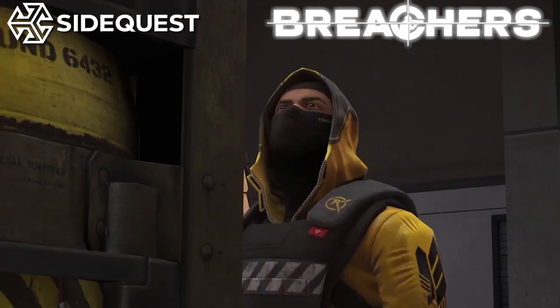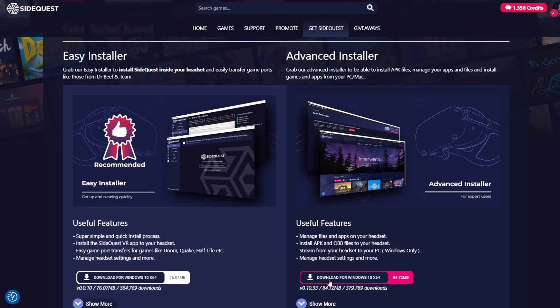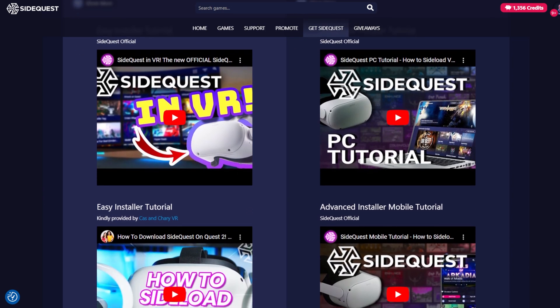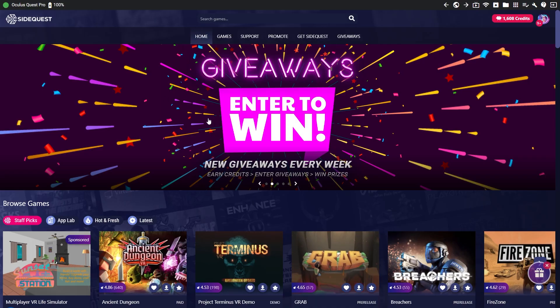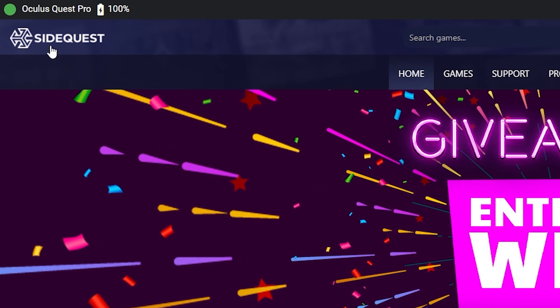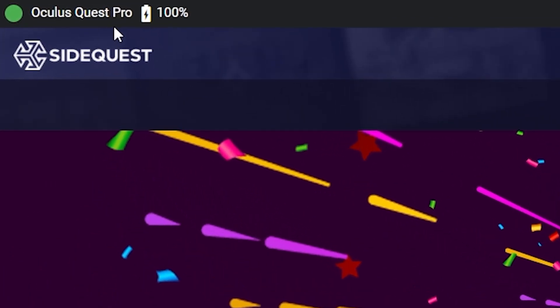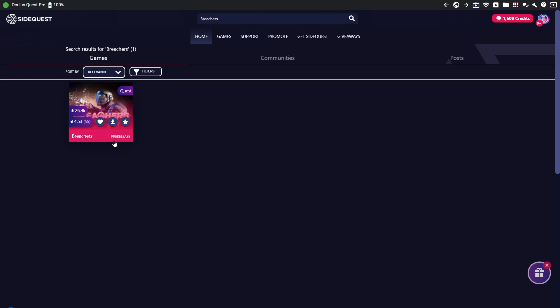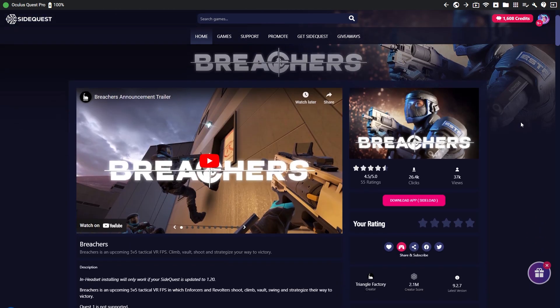You can install it via SideQuest in a matter of minutes. Install SideQuest on your PC or directly in VR using one of our easy step-by-step tutorials. If using a PC, look for the green dot in the top left corner to make sure your headset is connected. Then in the search bar, type in Breachers and click on the game. Then sideload it onto your headset by clicking on this pink button.